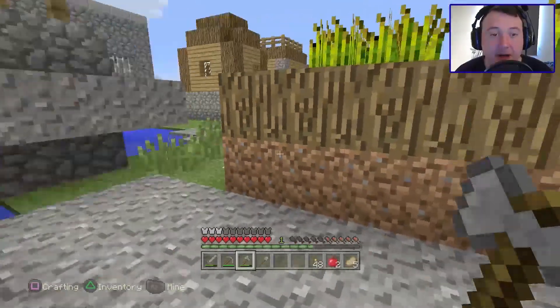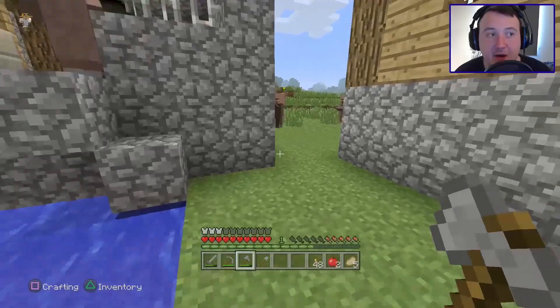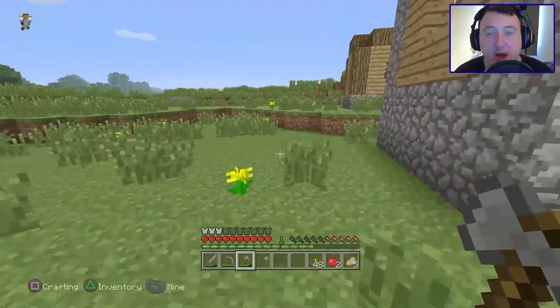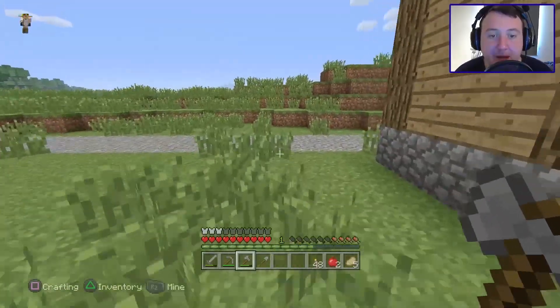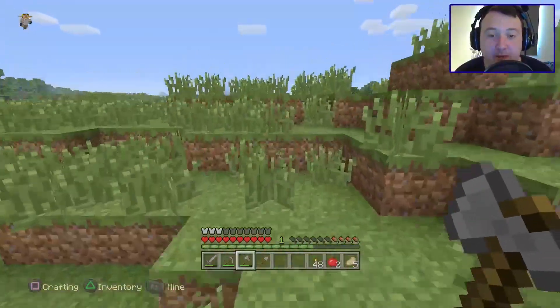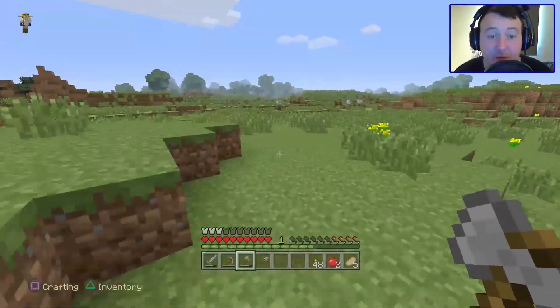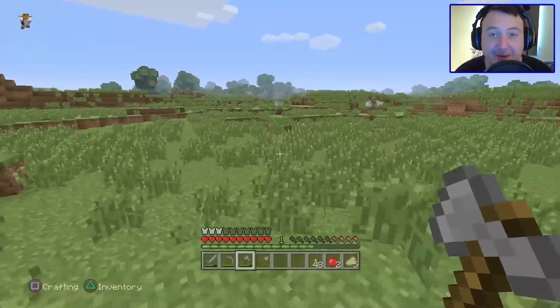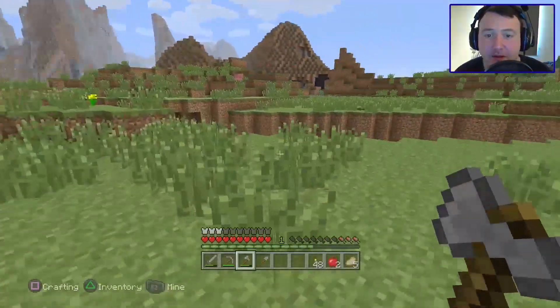Let's go on a little adventure and see if there's anything exciting out here. And I gotta say, we got a pretty amazing seed. The fact that we were able to start up, get wool straight away, found a village pretty quickly, got iron — it was just a really, really good seed, which is rare for me. Normally I get pretty bad ones. And we had an amazing start that first episode.